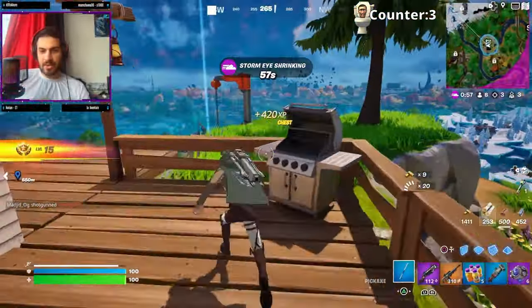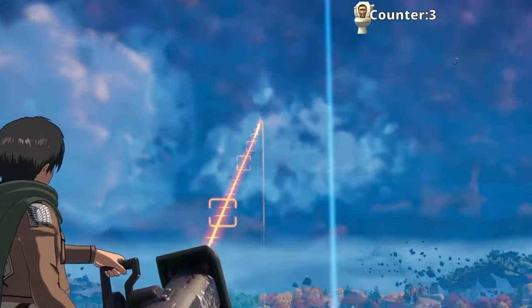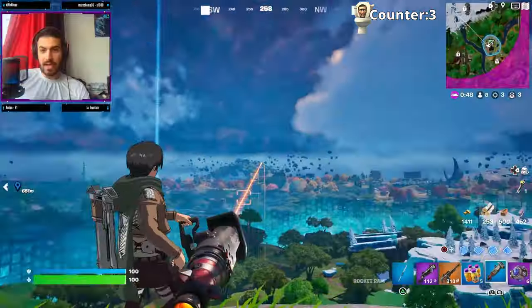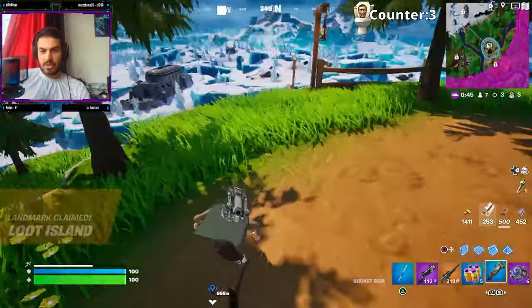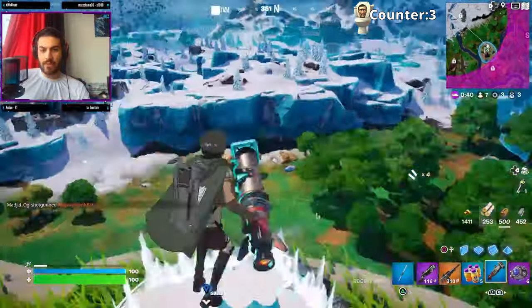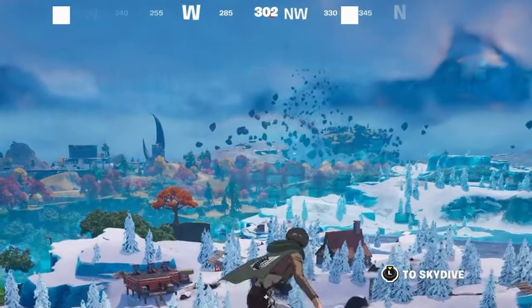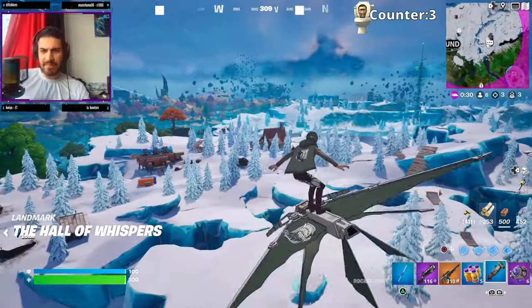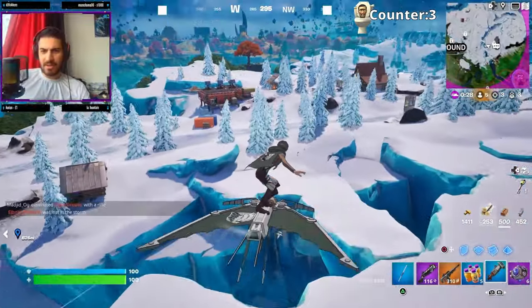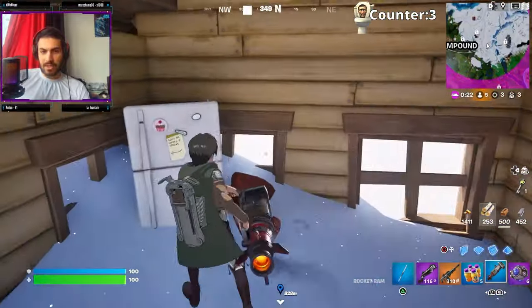Oh, I didn't know that if you aim you can see the trajectory of it — I actually did not know that, awesome! There should be a launch pad around here — yeah there is. Let's use the launch pad. I hear footsteps — please don't shoot me. What are those white boxes on the top of my screen? Is that a bug? Maybe this house has a toilet — oh my god it's completely destroyed. It's got a fridge — I thought it was a toilet for a second!